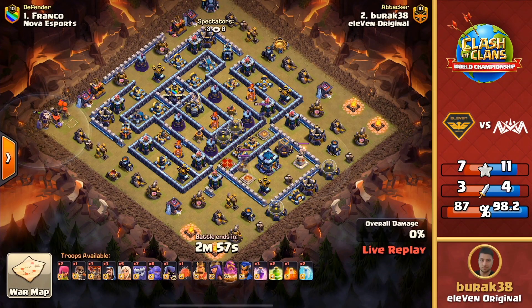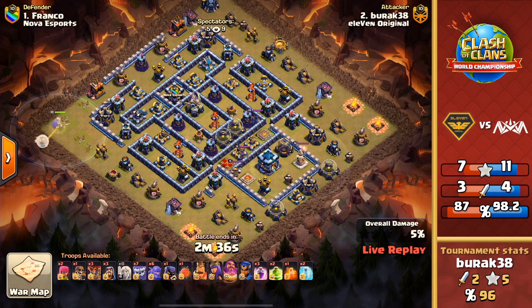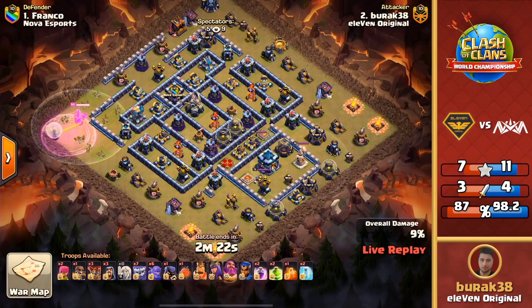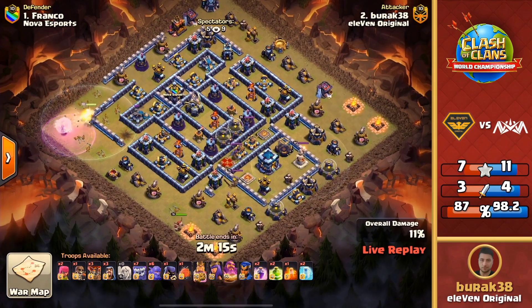11 Original are gonna come in with the classic yeti smash — seven yetis, six bowlers — and the grand warden is over on this left side. That town hall is always on the bottom side, but at this moment they realize they have to go all out for three stars and take all the risks. Nothing to lose now — Burak coming in with the yetis. Looks like the warden walk starts up from the top side, trying to get to that scatter shot — massive if they can get it down. But have to be careful; if the clan castle comes out with headhunters, it could force that warden's ability early. King coming through the bottom side, then pushing right up into the middle. The blimp is selected, most likely able to take care of that town hall without any issues.